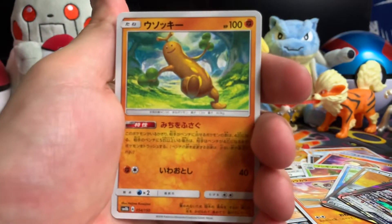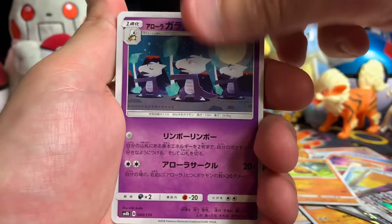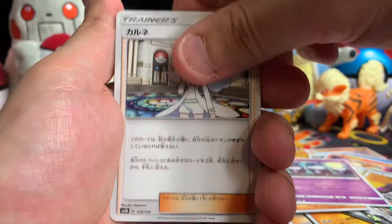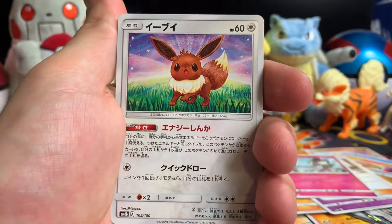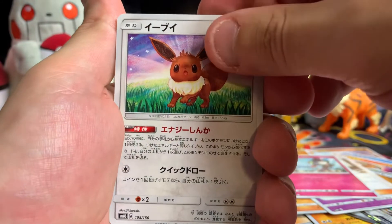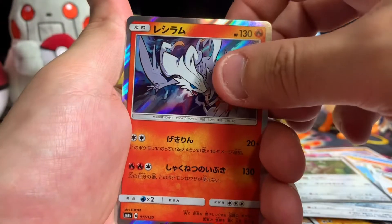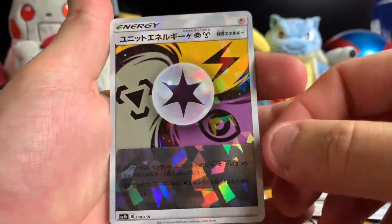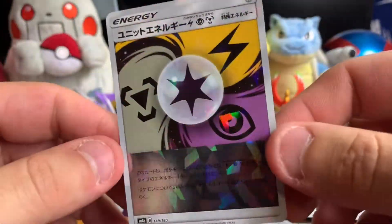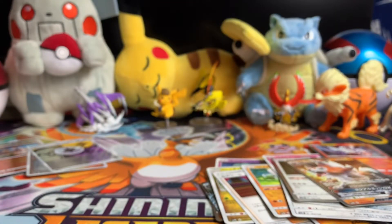Let me focus — camera's being stupid today. We got Sudowoodo, Alolan Marowak, Diantha, Ralts — which we did get a shiny of yesterday. Eevee — I think the next card is the hit if there is one. Nope, Magnemite. And there's the regular holo, Oranguru, Reshiram, Lickilicky... okay. I don't have this — I like that shattered energy, that looks pretty cool.